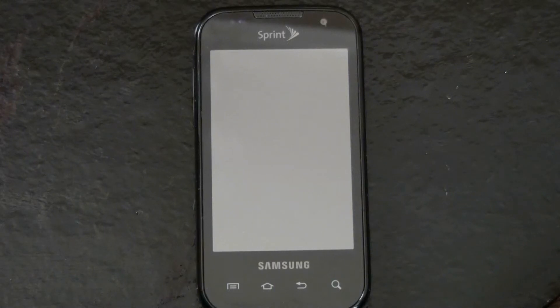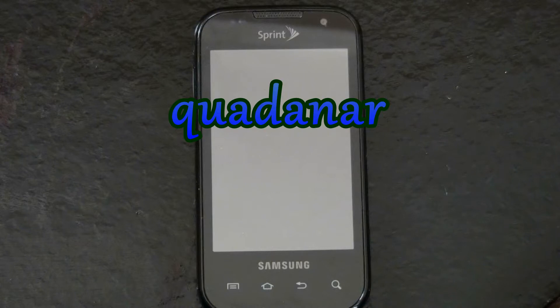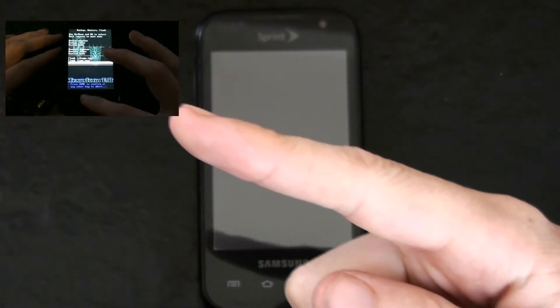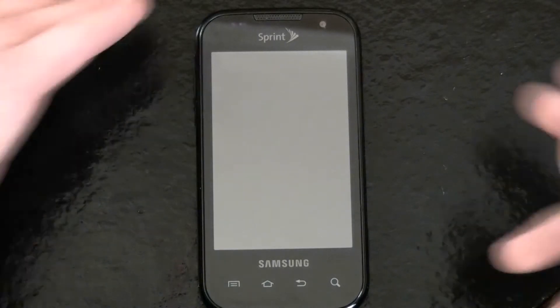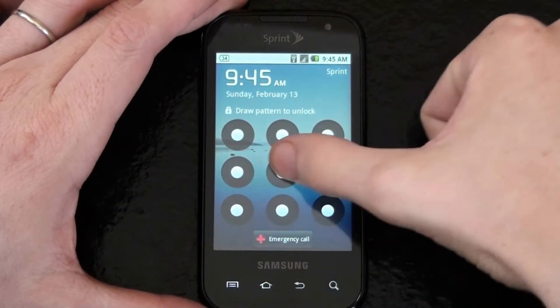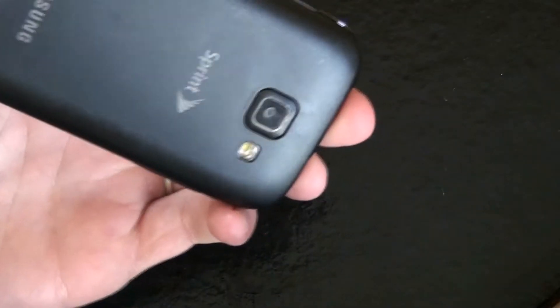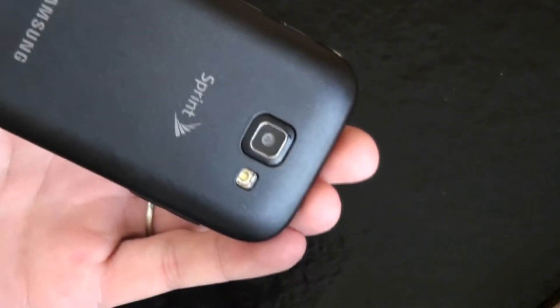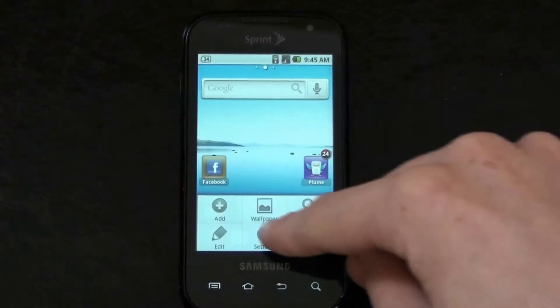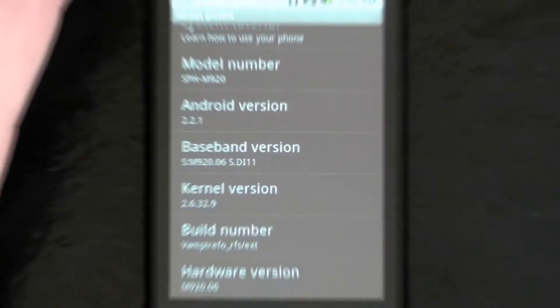I was going to do a video on the newer port ROM — it's like quad something — but there are issues with it. Vampirefoe made a new way of flashing stock. I have a video you can click to watch showing how to flash stock, but that video is no longer any good. This new way is supposed to actually flash your phone completely stock. Right now I'm using the port ROM, the first version that came out. It has the working mod where the flash comes on normally — the flash doesn't work because Android 2.2 was ported from a different phone, but now it works.